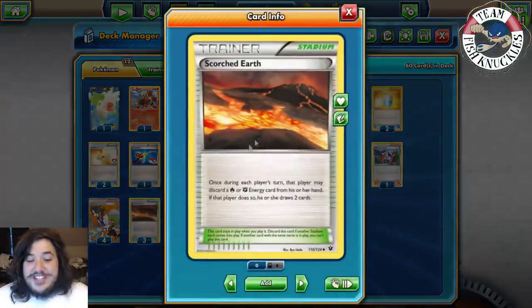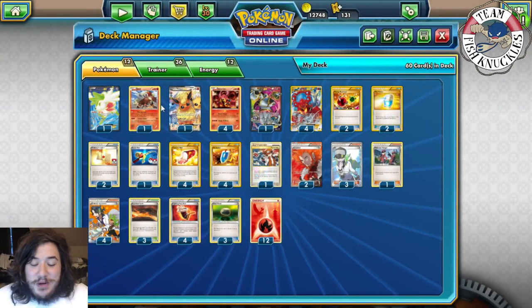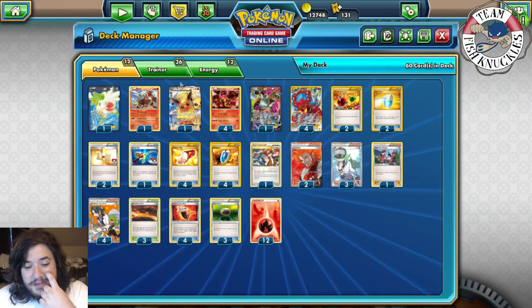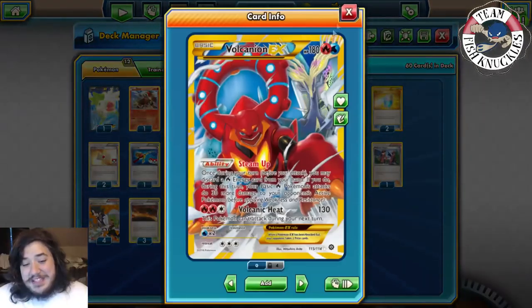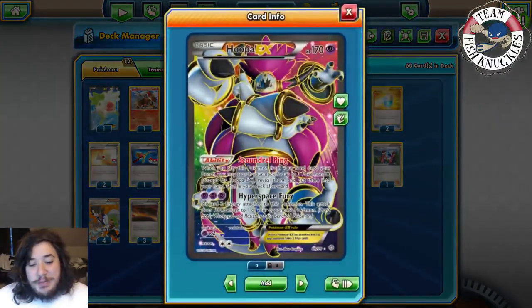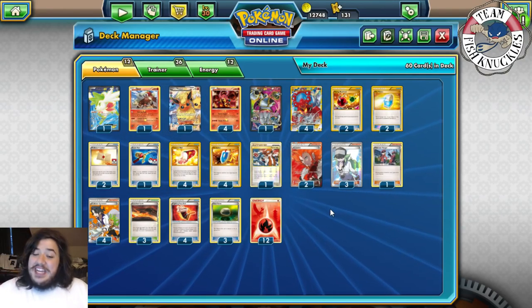Four Sycamore — discard your hand, draw seven new cards. Three Scorched Earth — discard a Fire Energy, draw two new cards. Four Fighting Fury Belts so your Basic Pokémon have 40 more HP and do 10 more damage. Three Float Stones for free retreat, which is great with Volcanian EX since it has a three retreat cost, as does Hoopa. Twelve Fire Energy.